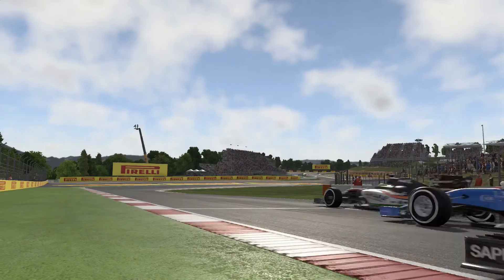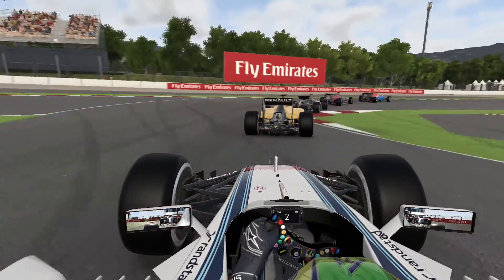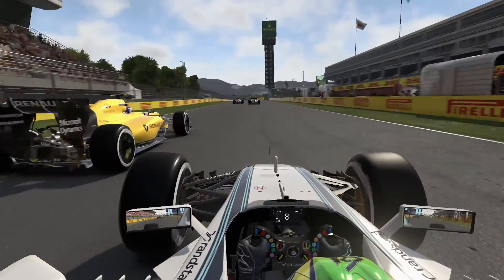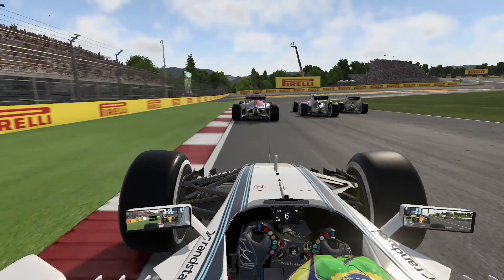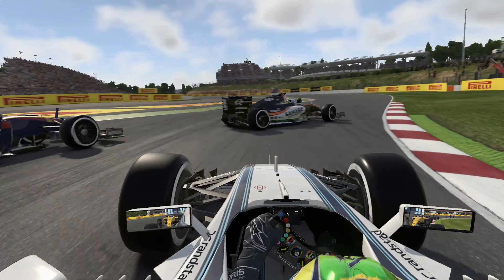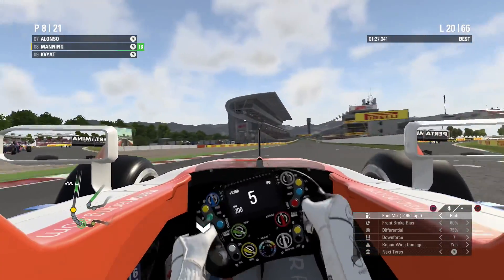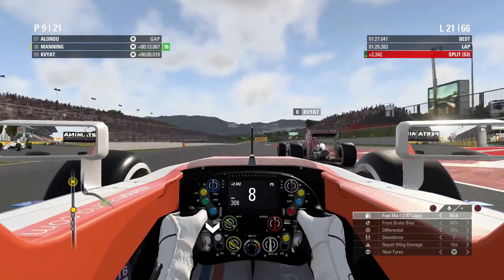We are now almost three wide going into Turn 1, and the Force India of Hulkenberg spun out — apparently I touched him. Getting a closer look at the incident, Felipe Massa overtakes the Renault of Jolyon Palmer. Slowing down the footage, the Toro Rosso didn't give us much room either. I sincerely thought I had enough space for the Force India to get through the corner safely, but through this angle clearly we didn't — we unfortunately hit the left front tire of his car and sent him spinning.